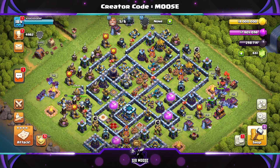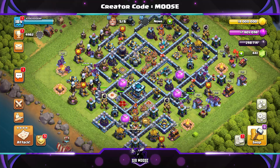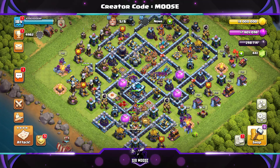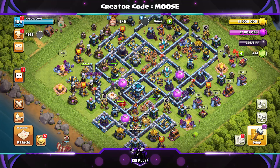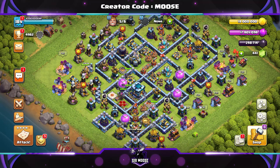Here's the Town Hall 13 Legend League war and Clan War League base we're going to be reviewing today. You can use it for whatever you want — it's a really awesome base, very difficult to take down. Nobody could three-star this base when we tested it in the Legend League. Big shoutout to Clash Champs — an awesome website with thousands of base designs and their own professional base builders. They designed this base, so I've put a link in the video description. Going forward, we're working with Clash Champs to bring you exclusive base designs you can't find anywhere else.